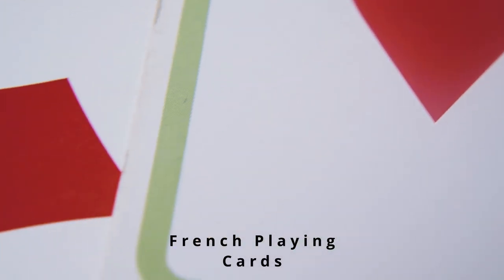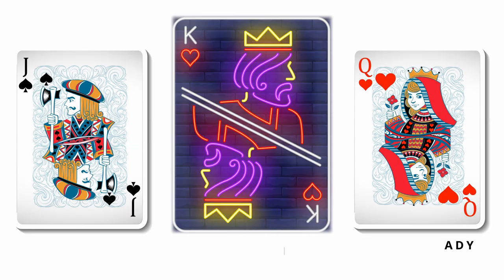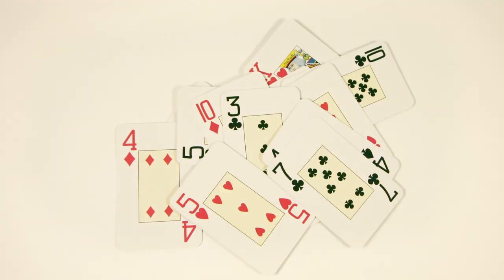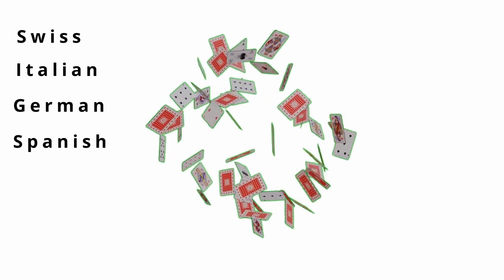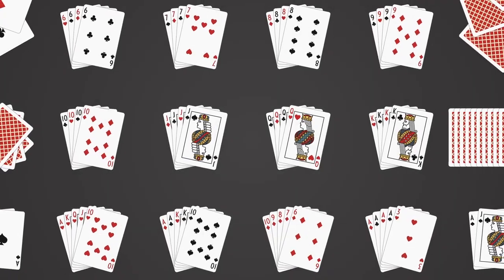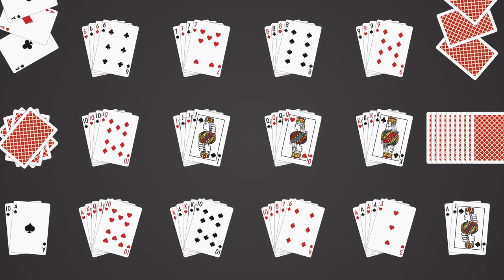These came to be known as French playing cards, and also included the three face cards: jack or knave, queen or lady, and king. While these basic elements are typically the same in modern playing cards, there are thousands of variations. Swiss, Italian, German, and Spanish decks come in various sizes to enable different types of games, and over the centuries hundreds of different suits, alternative face cards, and sizes have been made.